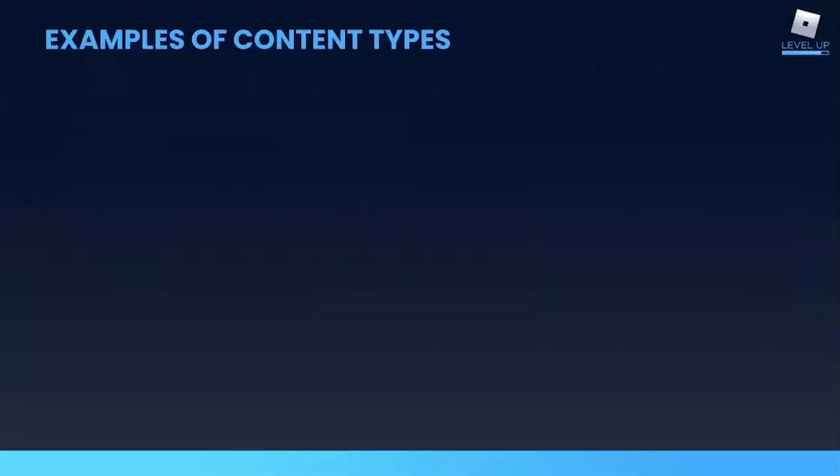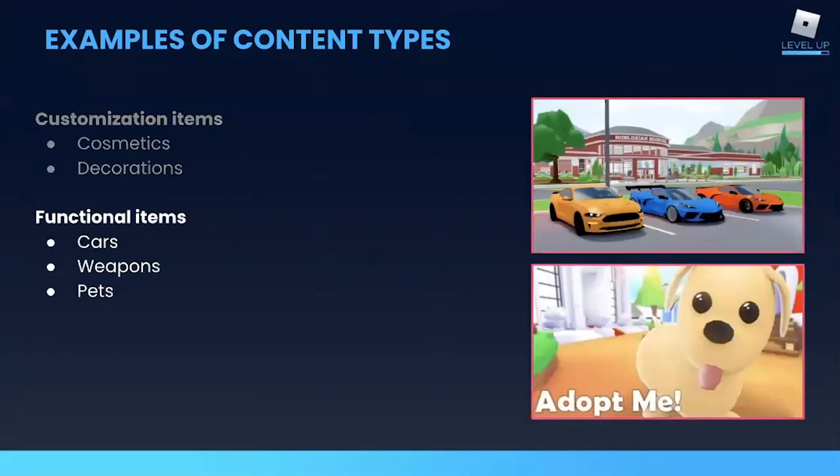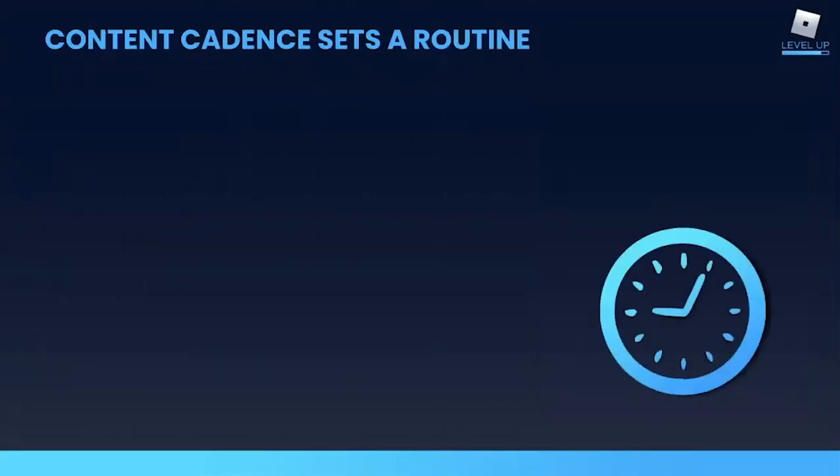Let's take a look at some of the content types that are appropriate for cadence releases. Like customization items, including outfits and accessories for avatars, and furniture or decorations for homes. You can also produce fairly easily a new car or a pet, assuming you already have cars or pets in your game — then you're just building on existing content. Same caveat goes for playable content: you can regularly release playable maps like the courses in Epic Golf, first-person shooter maps in Arsenal, or stadiums in Super Striker League. You can also add quests that draw on objectives from actions that players can already perform in your game.